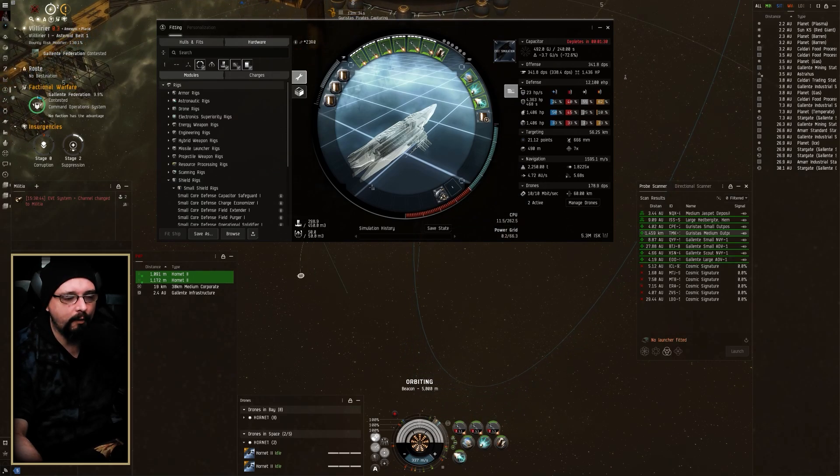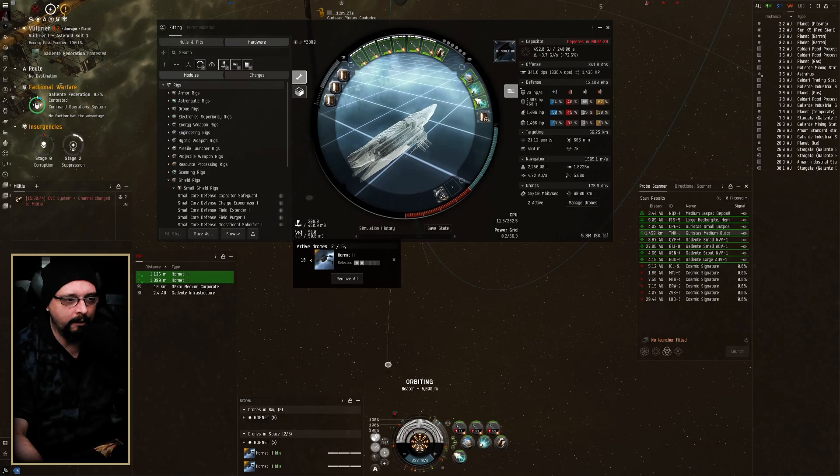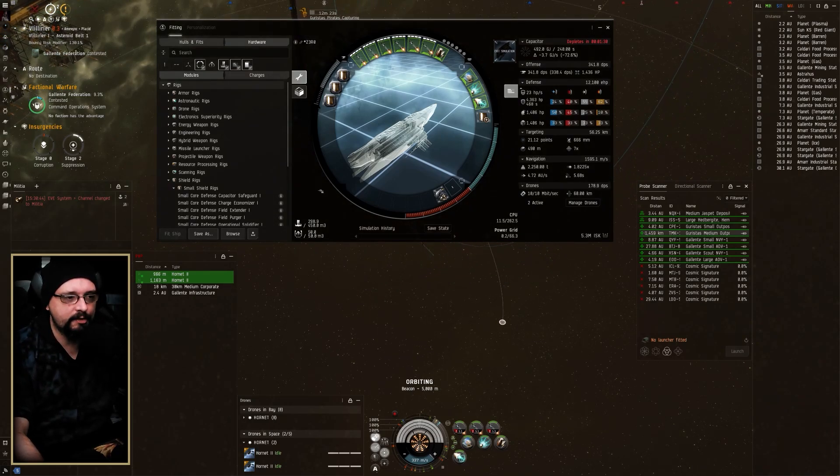Just carrying some fury light missiles and some precision light missiles in here. And then Hornet IIs just to kind of take care of business — that's kind of how it goes with this ship.